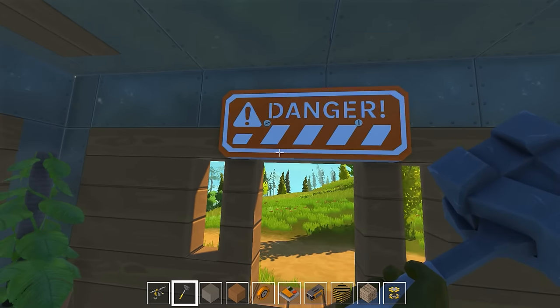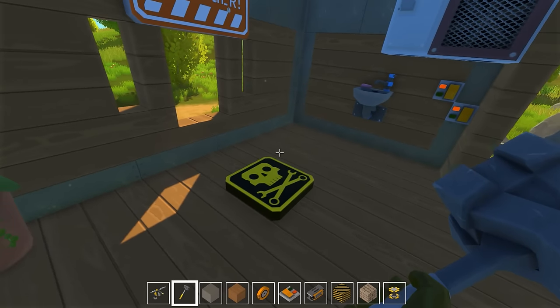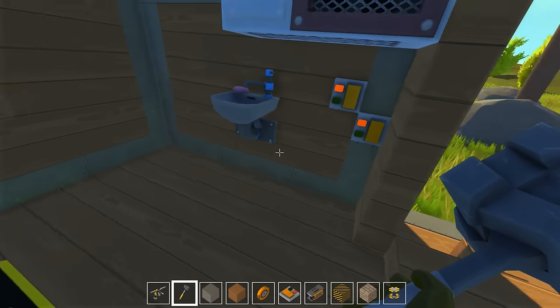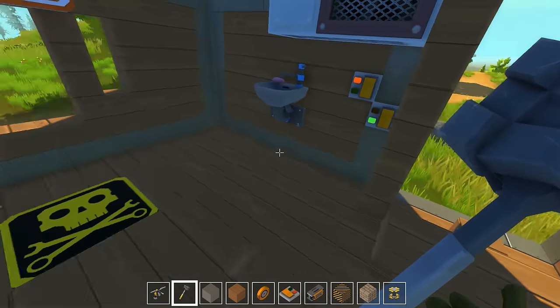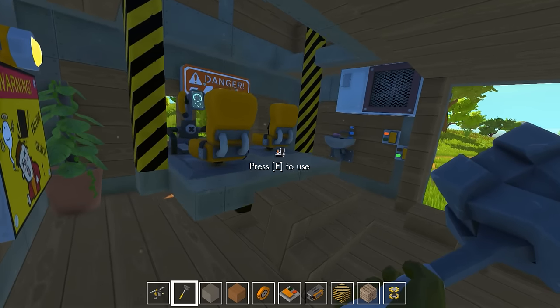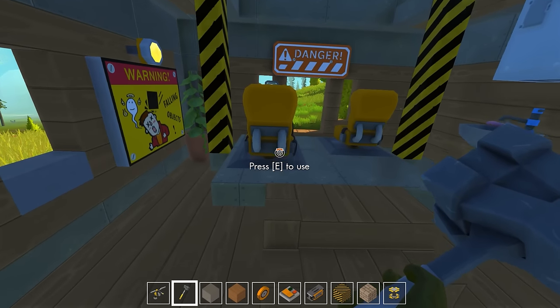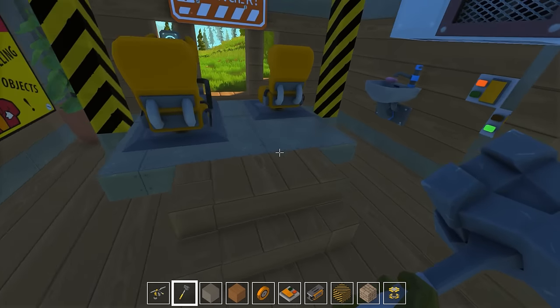Skull and crossbones? Danger? Falling objects? I get the impression maybe I shouldn't be standing here. Have you guys ever pushed this button before? Deploying before your eyes is the brand new cockpit elevator. I worked tirelessly to try to bring this to fruition.